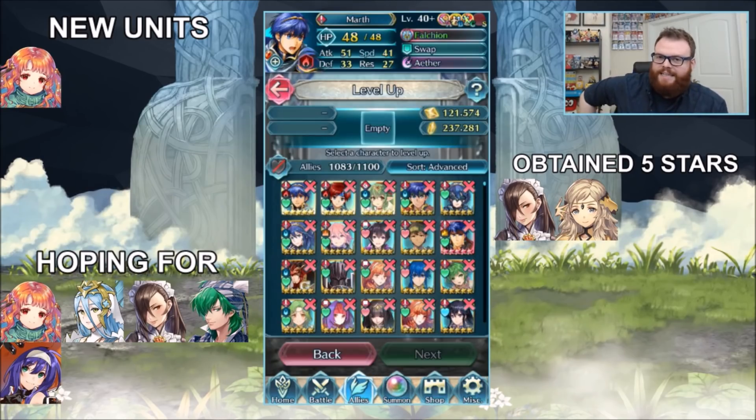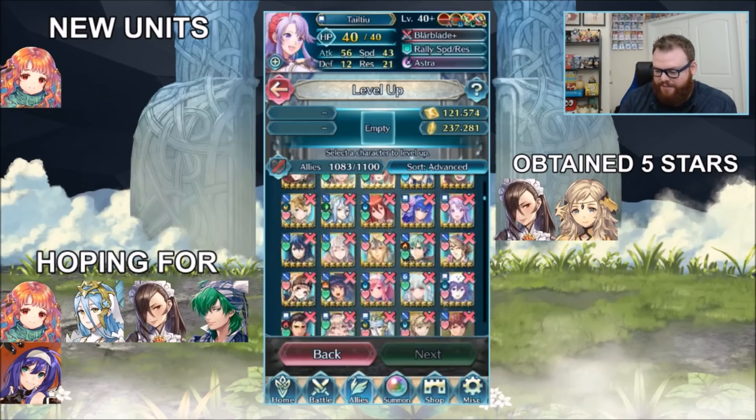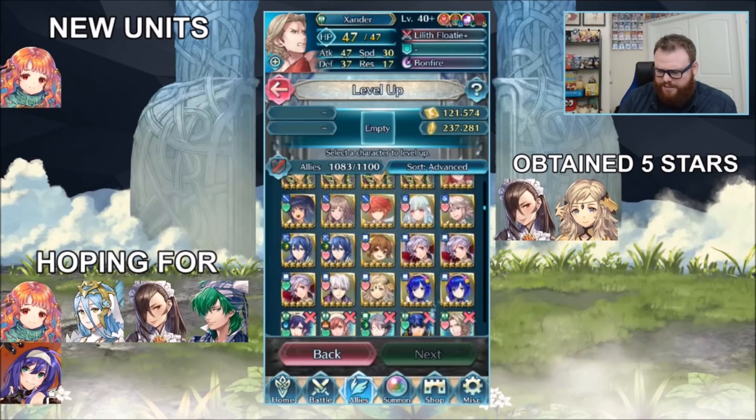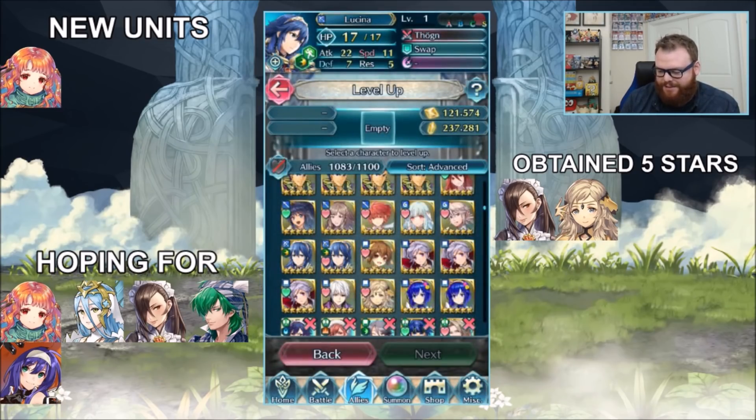Hey, that's not the end of the video — I decided to do a quick update. While editing I was getting mad seeing all the orbs that just died, so I decided to throw a couple extra orbs at the banner off-camera. In about 60 to 70 orbs all under the 9% rate I managed to get a couple more heroes to show you that luck is not as bad as it seemed in that video. The first one I got was a new Legendary Lucina — she's minus speed, plus defense, which is pretty bad, but we'll probably use her for merge.